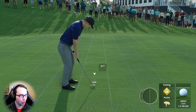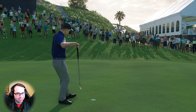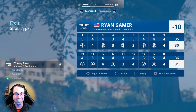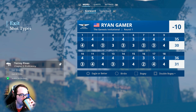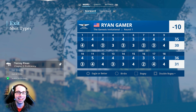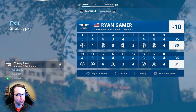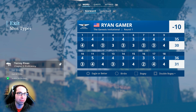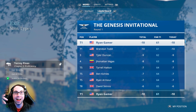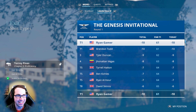Ten under at Riviera — let's go! What a round of golf — four incredible rounds of golf for Ryan in a row in this career mode series. After day one he's sitting atop the leaderboard. We shot five under on the front, five under on the back. Brendan Todd is tied with Ryan Gamer at ten under. Coming from behind in the Phoenix Open fired Ryan up — now we're tied for the lead, and I hope Brendan Todd and Tyler Duncan push the pace all the way through. A 61 on the scorecard — an incredible round of golf.